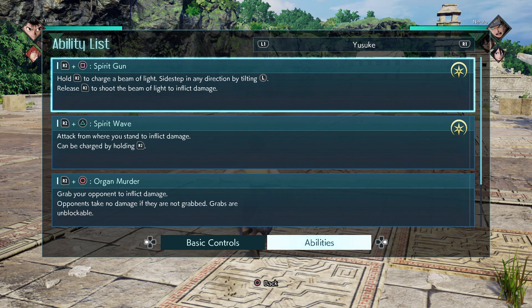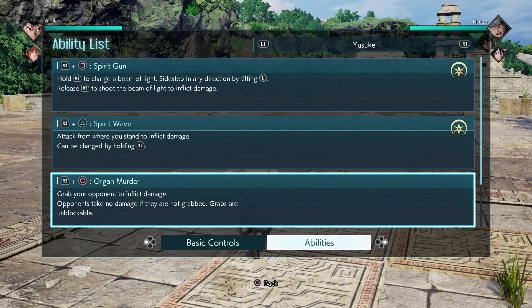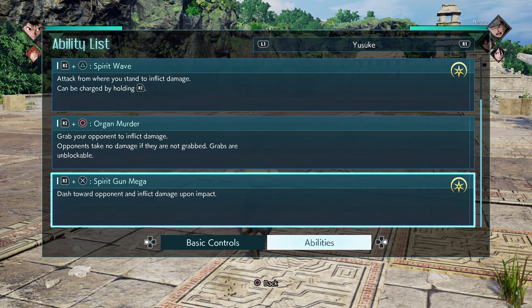Spirit Gun - hold R2 to charge it up, or you can sidestep while doing it and release to shoot it. Spirit Wave can be charged with R2 Triangle as well. R2 Circle is a new move they implemented in Jump Force - it wasn't in J-Stars. And R2 X is a rush move that you have to connect with.